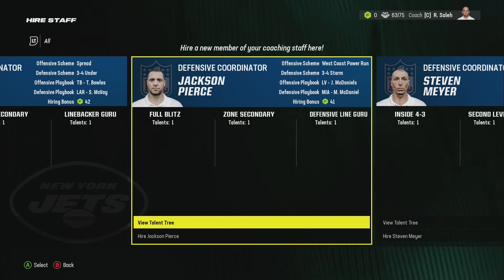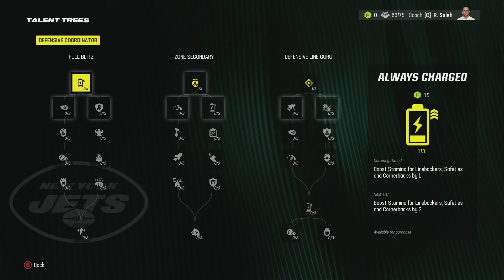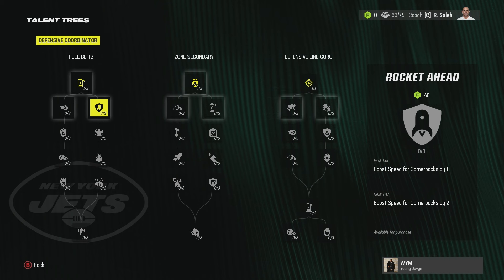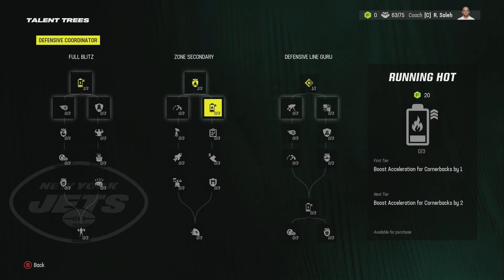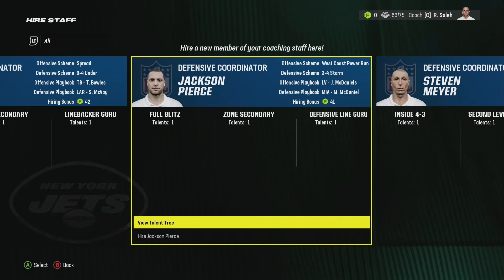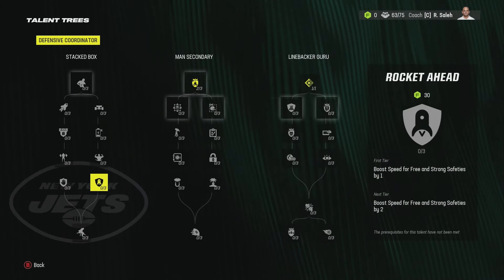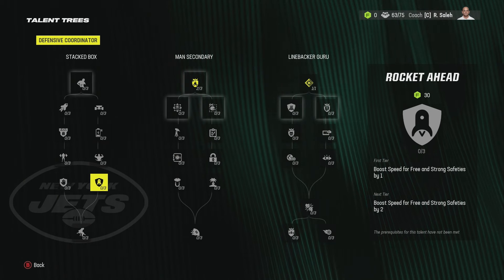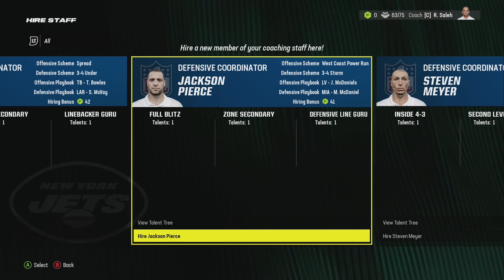Now it can change depending on the franchise you're in. If you are in a franchise where they don't allow cornerbacks to go to safety, you're going to want to hire Scott Anderson. But let me show you why we're hiring Jackson right here. If you go to his talent tree, you can see in this one you can get plus three speed, and in this one you can get plus three acceleration to your cornerbacks. If you're in a franchise where corners can't go to safety, Scott Anderson gives you plus three speed to both strong and free safeties. So we're going to go ahead and hire Jackson.